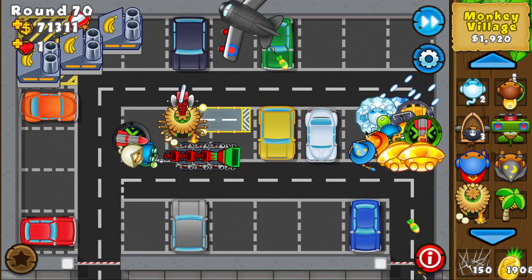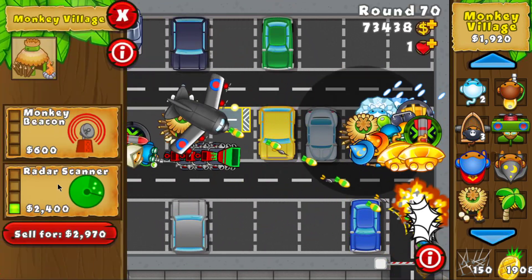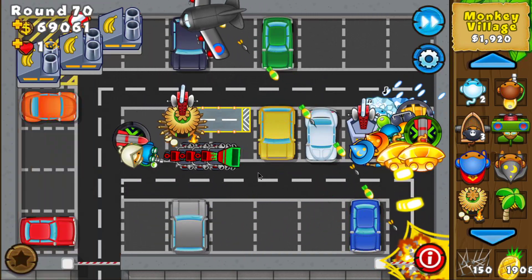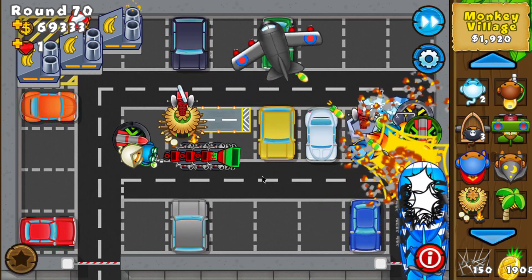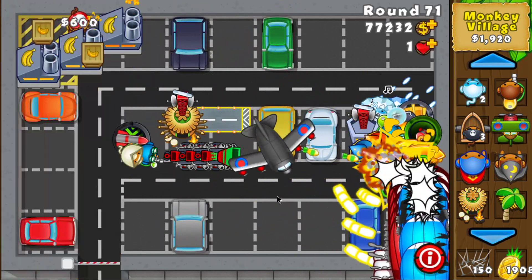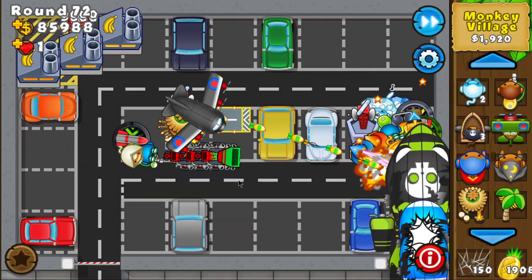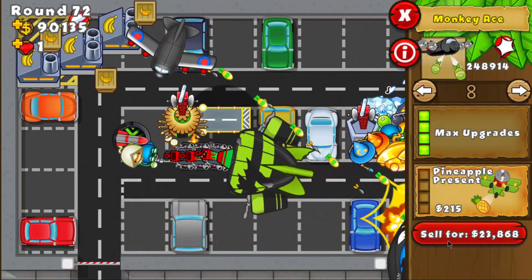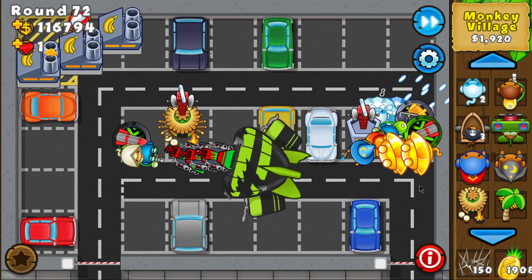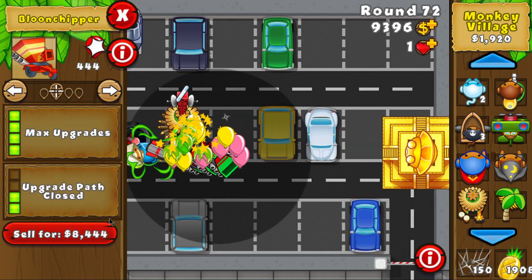Normally I also sacrifice an MIB village — because why not. The Temple will cost about 108,000 cash, but I can sell the Spectre and the Bloon Chippers to afford it. Let's sell the Bloon Chipper, the Spectre, and get the Temple. Nice — let's sell all these things.